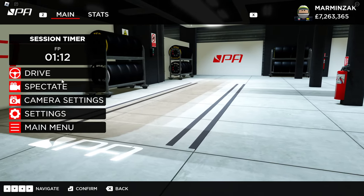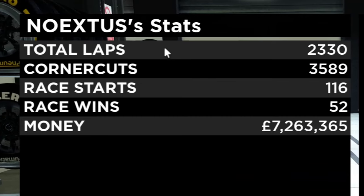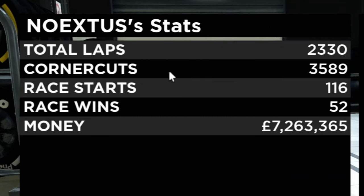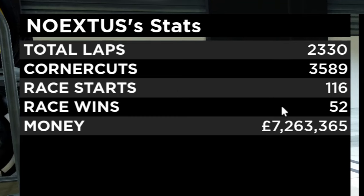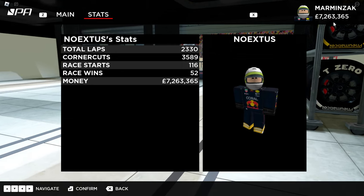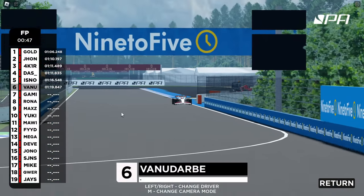As soon as you load in, you will see this menu over here. You'll be able to see your stats — which is total laps, corner cuts, race starts, race wins, and your money amount. This money amount can also be viewed over here. Spectate is when you can watch other drivers race through this menu over here.